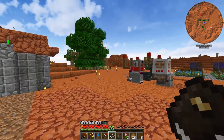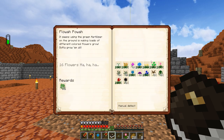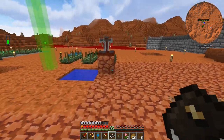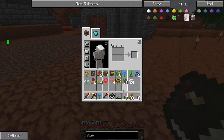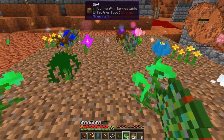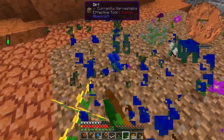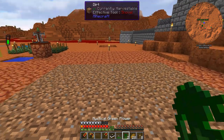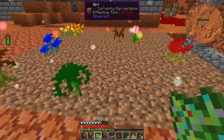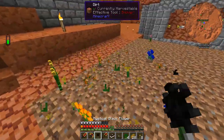I almost forgot to actually complete the quest for this — that could have been bad. We need basically one of each of the mystical flowers. We do have more living root and more bone meal, so let's turn that into floral fertilizer as well. I got some floral fertilizer for completing that other quest too, so let's use that. There's a black one — awesome! So we've got all the mystical flowers now!